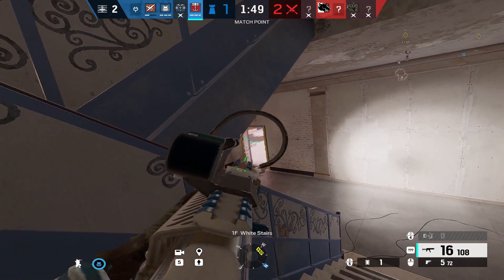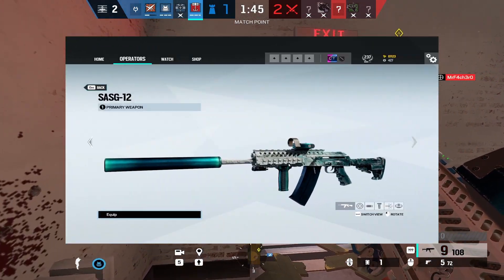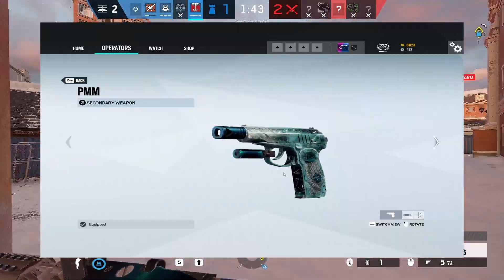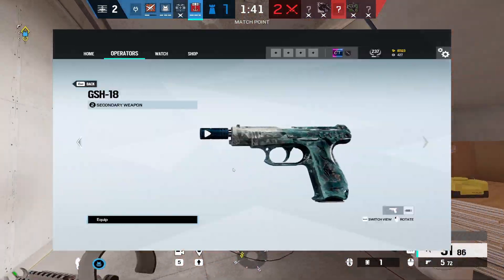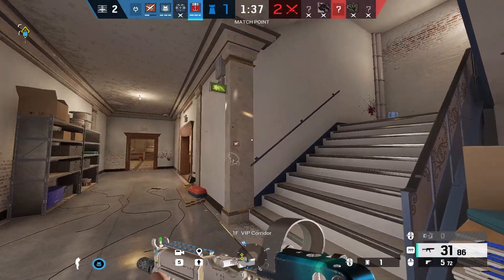Now to talk about his main loadout: he comes with the 9x19 SMG, the SASG-12 shotgun, the PMM handgun, and the GUSH handgun. For secondary gadgets, he comes with nitro cells and impact grenades.